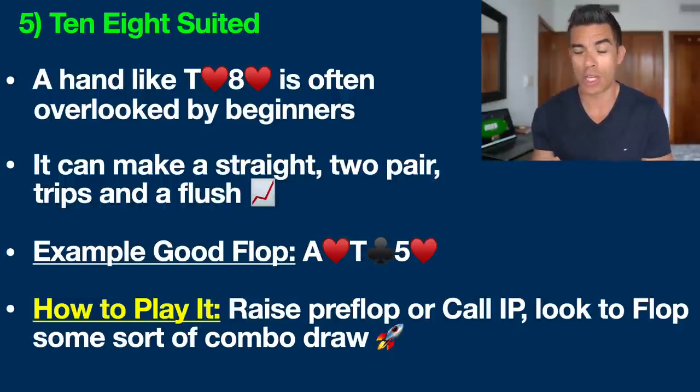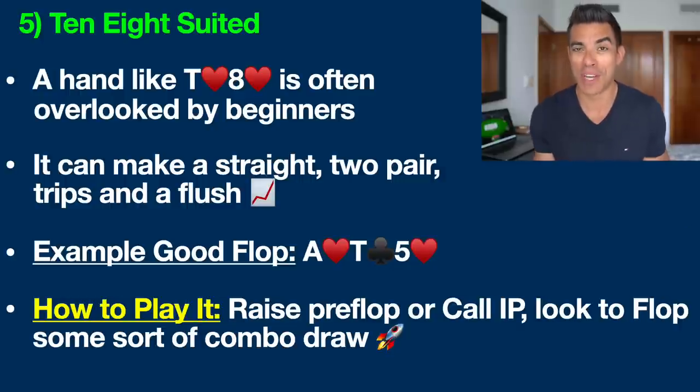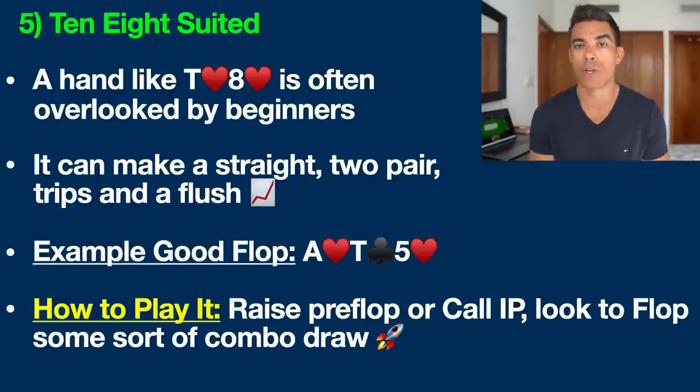That is why hands like this are so profitable. If you're up against one of those tighter players you see in today's games that can't fold a hand like ace-king on this board, or a recreational poker player — our fishy friends — who we know won't fold anything, this hand can be absolute money. You want to raise pre-flop or call in position. The cutoff and the button are by far the most profitable seats at the poker table because you get to act last on the flop, turn, and river — a massive proven statistical advantage. That also lets you get in more raises, more value bets, or fold and save money if you think you're beat.